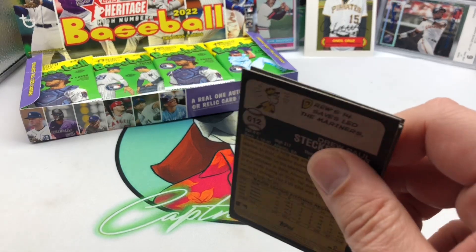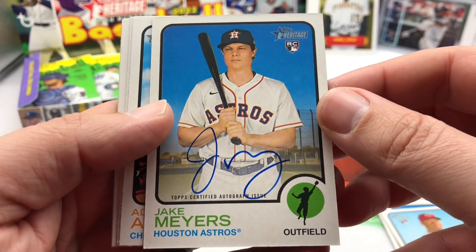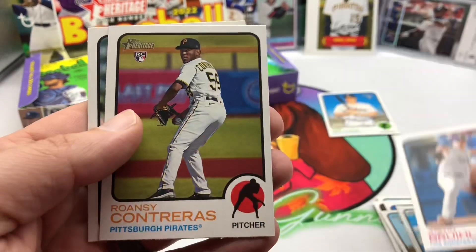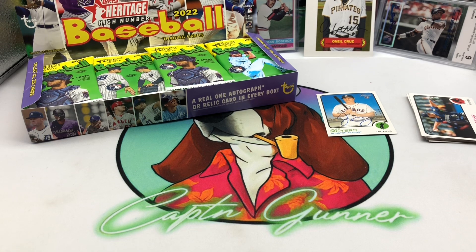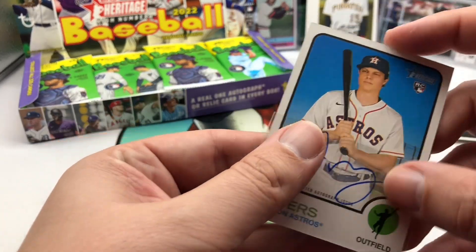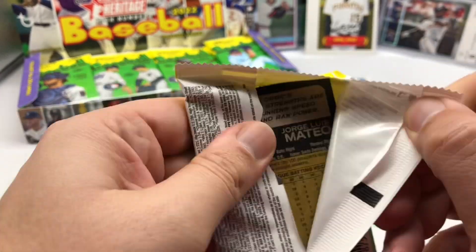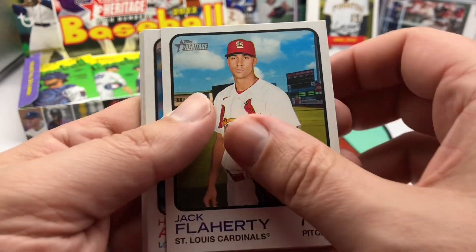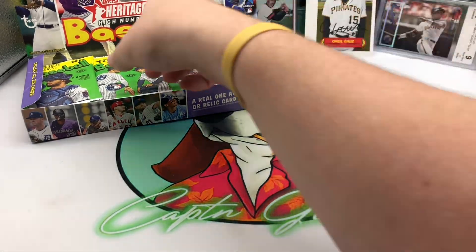We should get one auto or one relic card per box. There's our auto — Jake Myers right off the bat, a rookie card. So maybe we'll get lucky and get two in this box since we hit it in the first pack. I've noticed lately that Topps has been putting the hits in the top packs of hobby boxes — I had the same issue with Allen and Ginter; both hobby boxes had the relic or auto in the top three packs. We'll see if we get another.